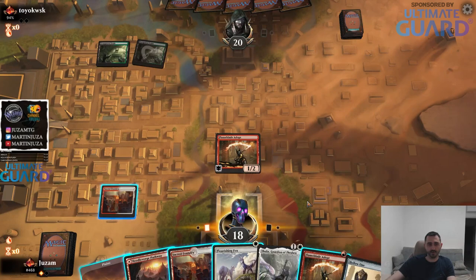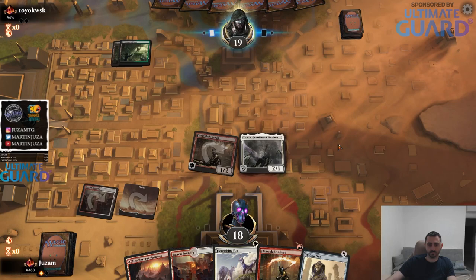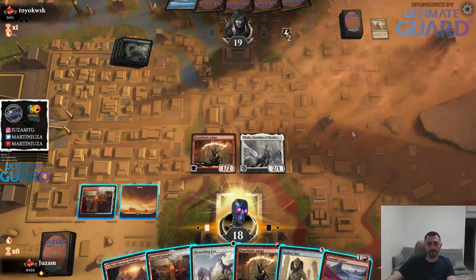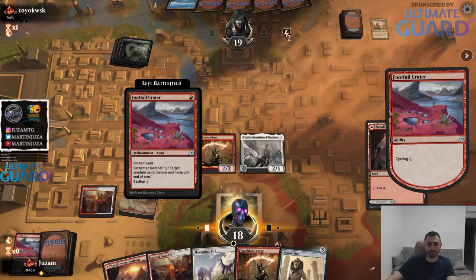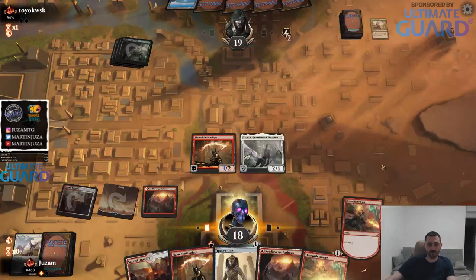I will play Talia now. So that should slow them down considerably. I can go cycle cycle then see what happens. Cycle, cycle, cycle - attack for six, play Hollow one. No big deal or anything.